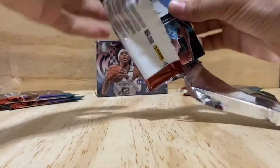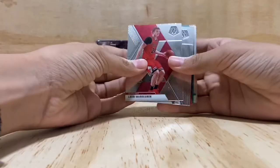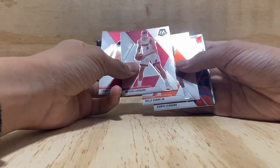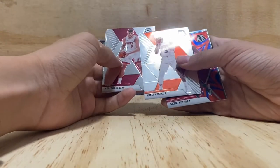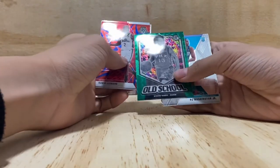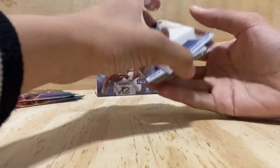No crazy rookie pulls yet — I did get one Zion but it was just base. This pack has Lauri Markkanen, Khris Middleton, Kawhi Leonard, Steve Nash, PJ Washington, Charles Barkley, and another Brandon Clark.